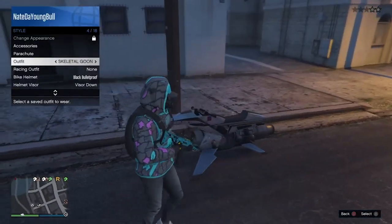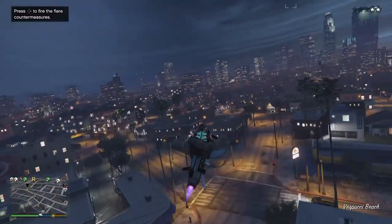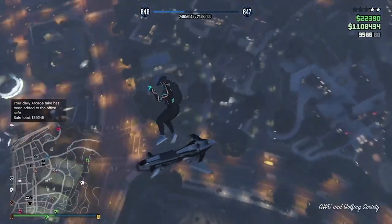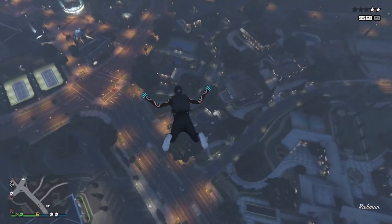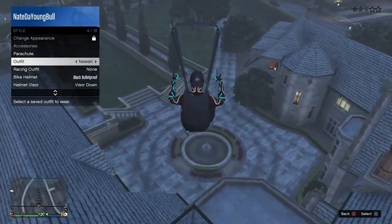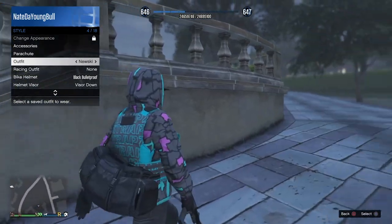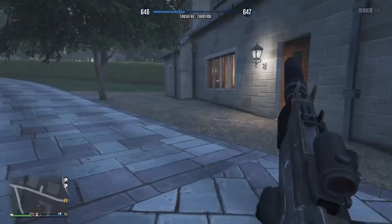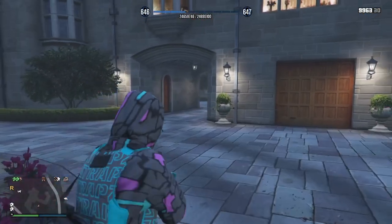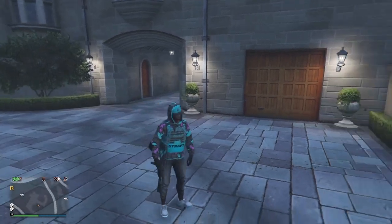Now there is an alternative to this outfit which I'm going to show you right now. We're going to glitch the duffel bag on. So if you have an outfit with the duffel bag, go ahead and put that on. If you don't, I'll leave a link down in the description. Once you fly up high enough in the air, jump off, pull your parachute, and pull up your interaction menu. As soon as you see your character land, click on the outfit as he's taking the parachute off, and you'll see it's now glitched onto the outfit. The only downside about this alternative is that the mask will come off. But it's up to y'all whichever way y'all want to rock it. And yeah, this is the first outfit.